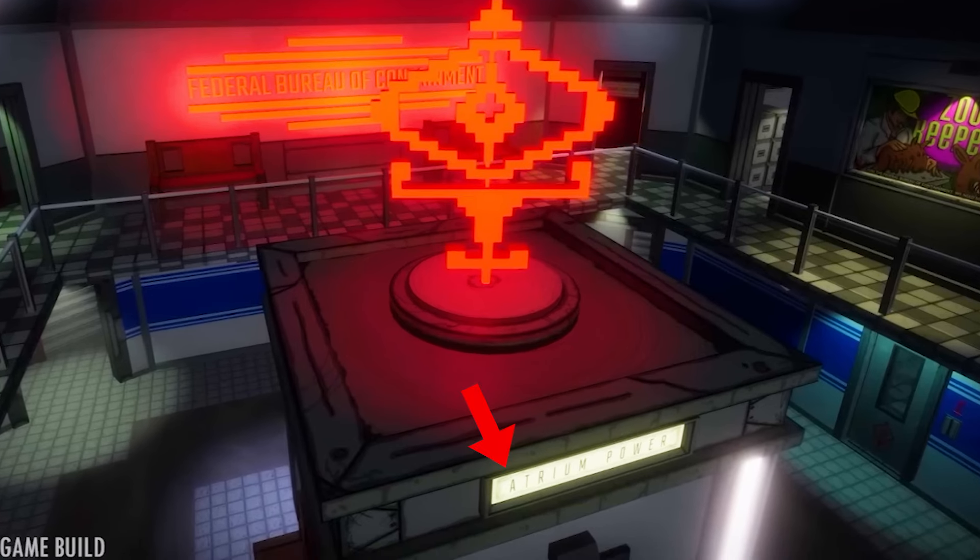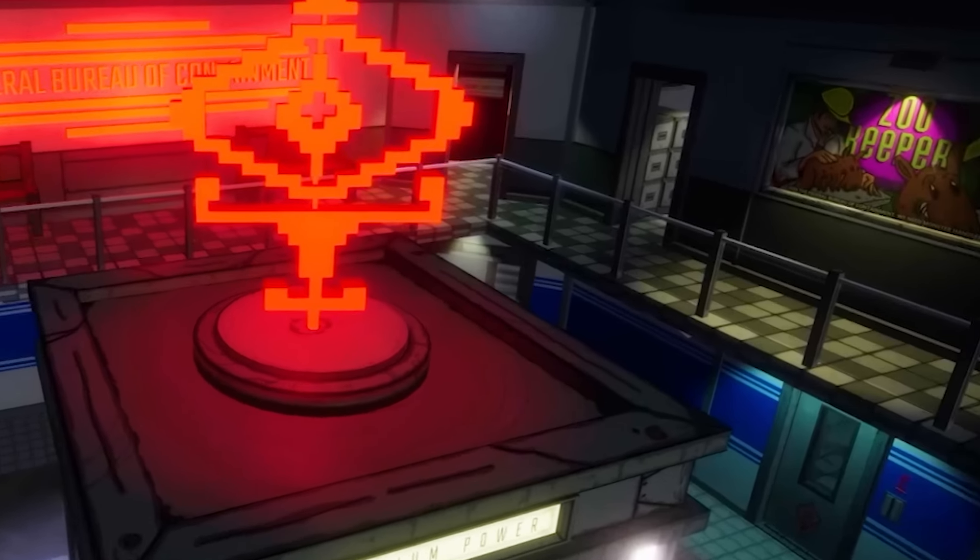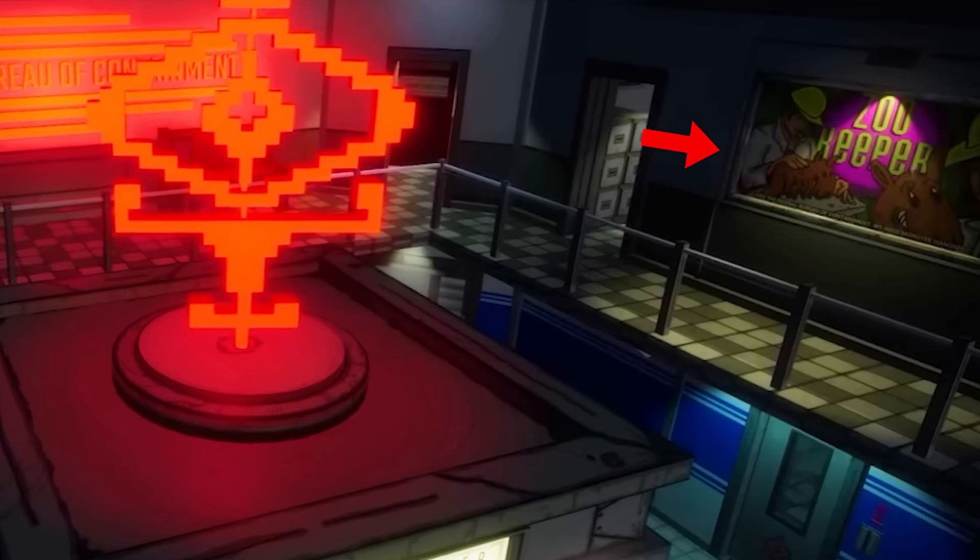Continuing on, we see this logo again spinning in the center of what looks to be the atrium inside the facility — it says 'atrium' under the logo statue. You'll also notice the poster on the wall with the text 'zookeeper' showing humans petting an animal. This further pushes the idea that the FBC sees themselves as zookeepers to these creatures. It's their job to basically keep these aliens in containment, like a zookeeper.